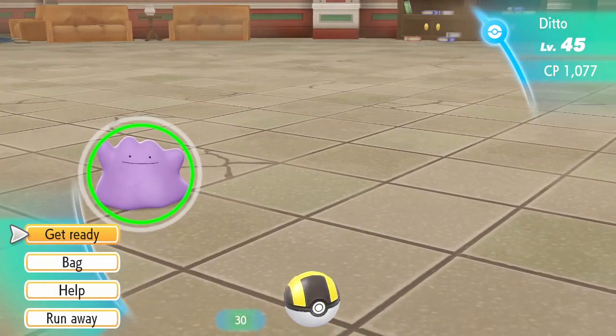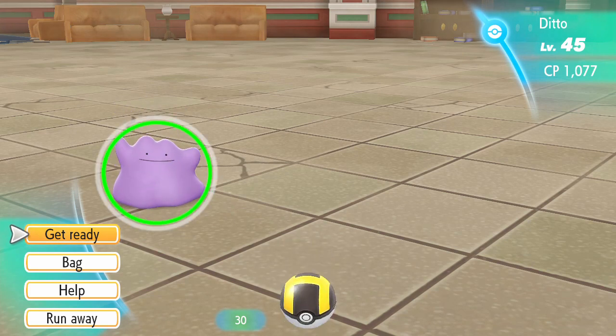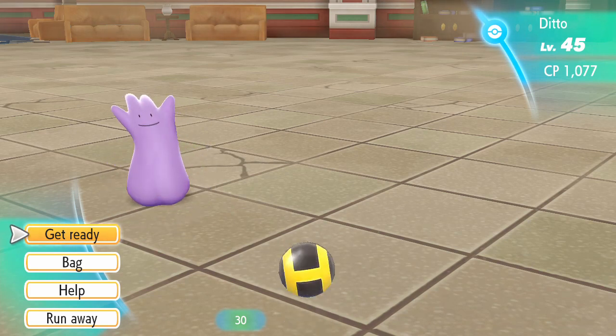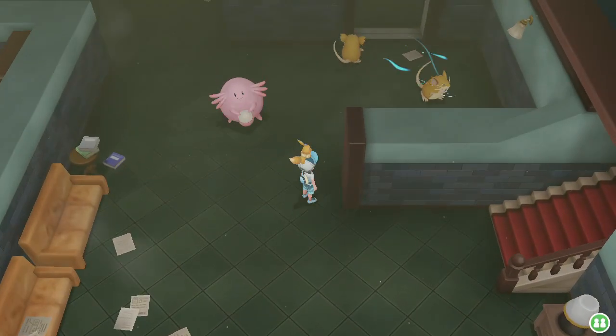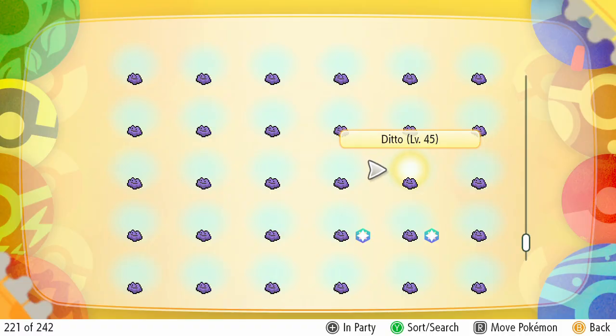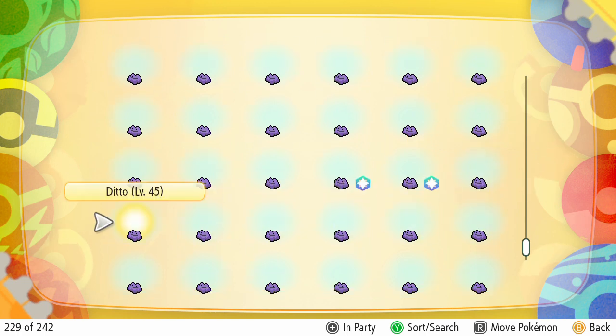In Let's Go, however, a Pokemon's CP or combat points are displayed when encountering a Pokemon, which gives an idea of the Pokemon's strength. Also important is the fact that running from a battle doesn't ruin your catch combo. This means you can encounter a ditto, quickly view its CP, and if it's not high enough to have a chance of being perfect, run away. With a lure activated, the ditto will always be level 45, making it a lot easier to tell at a glance if its CP is right, since there's no variation in levels to account for — mostly boiling down to just the IVs.